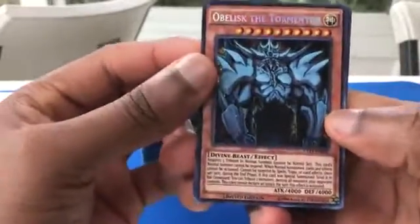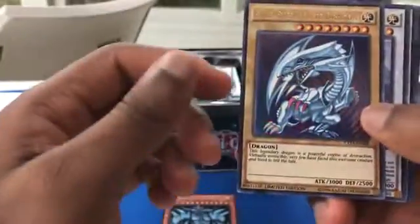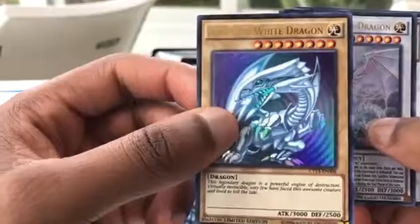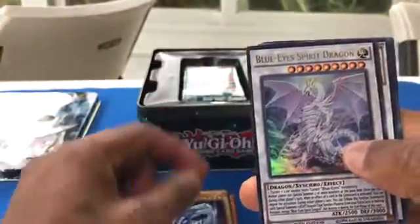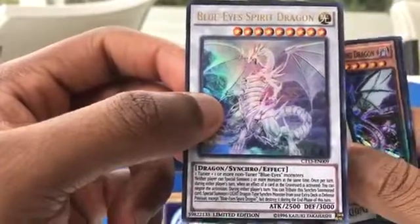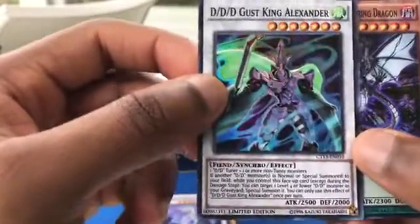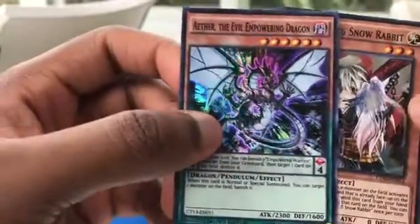We have Obelisk — his secret rare, it's kind of cool. Another Blue Eyes, these are always nice to have. It's a limited edition but not the starter deck Kaiba one — still nice to have. Blue Eyes Spirit Dragon. DDD Gust King Alexander — synchro monsters are always fun to have. I never really got into pendulum summons so I'll look into that.